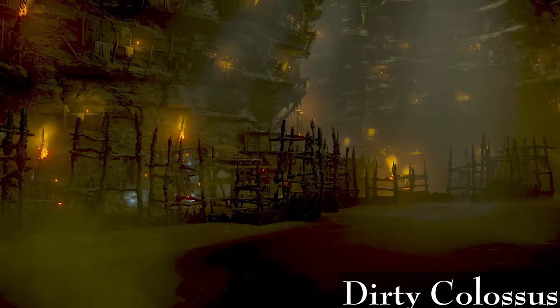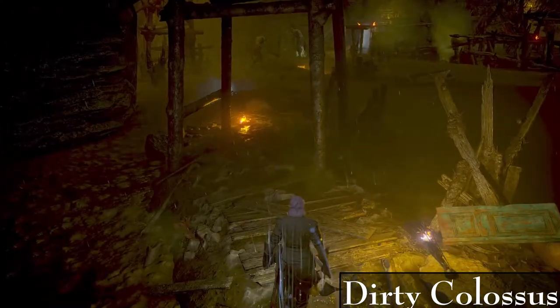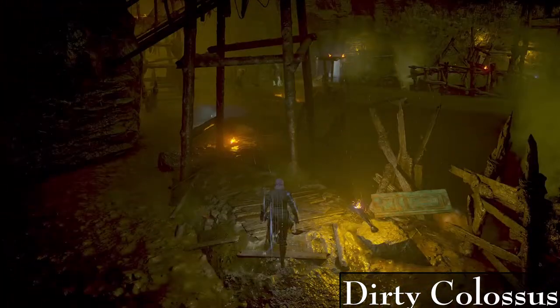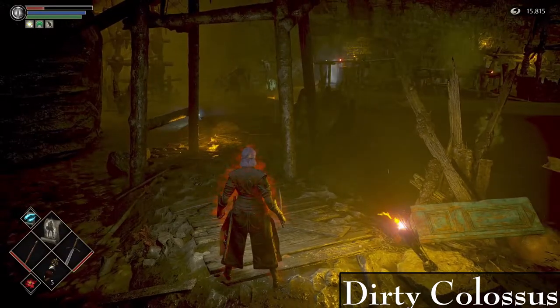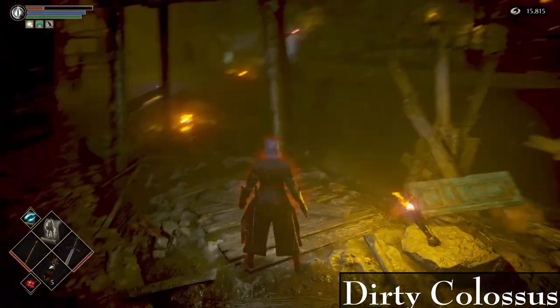As soon as you get to the fog gate for the third Colossus you can take off the regen ring and put on Clever Rat — it should be safe. If you take a small hit, just heal with the Prison of Hope Moon or something. I want to take off the regen ring so I don't mess up my Clever Rat setup. Some people cloak here with a Thief Ring — I actually wouldn't recommend it.